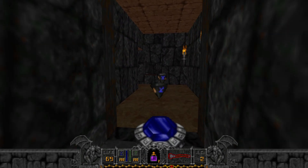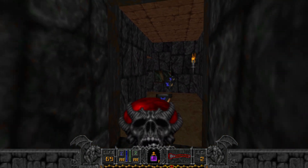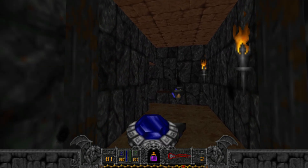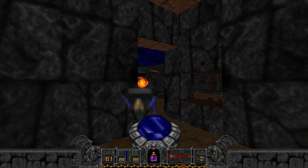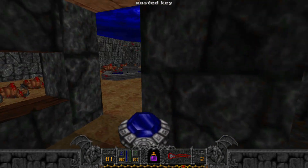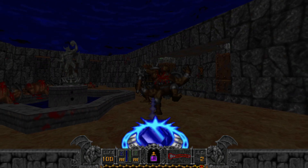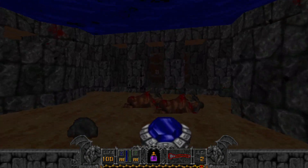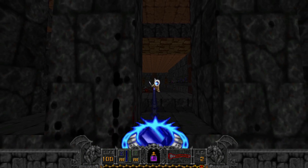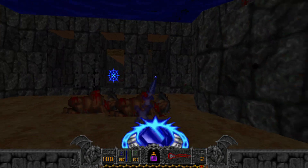Finally back to max green mana. And interestingly enough, it lets out some more Chaos Serpents. Rusted key.